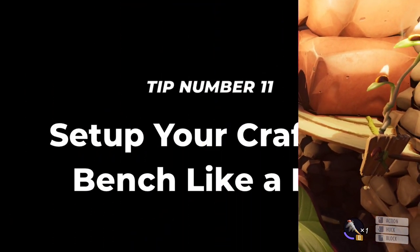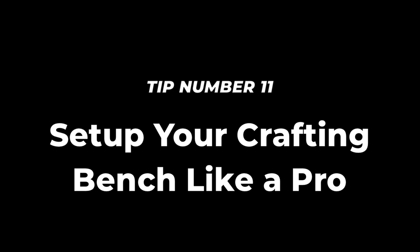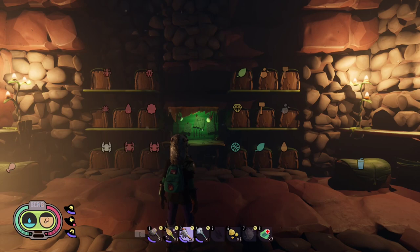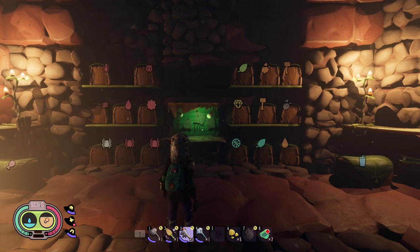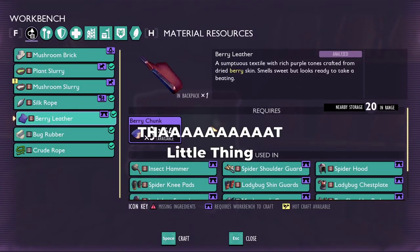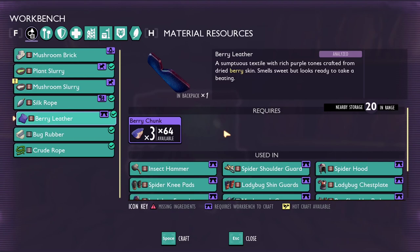Tip number 11: Set up your crafting bench like a pro. This is one of the biggest time savers in the game. Set up your crafting bench to be surrounded by all your storage chests. This way, when you need to craft something, you won't need to open chests and search for that little thing you were missing. As you see, there are 20 nearby storage chests, with space to add much more.